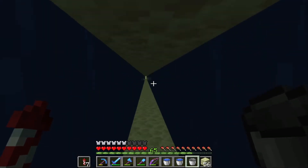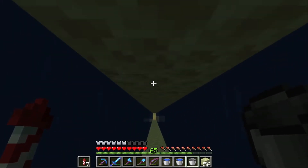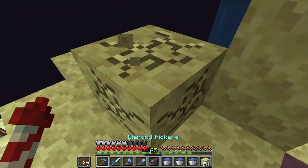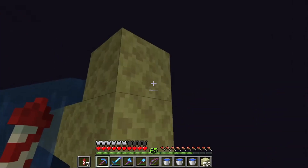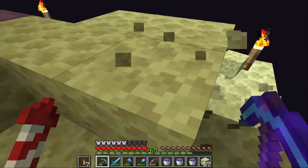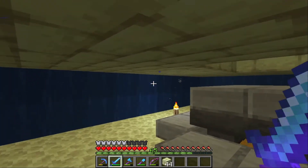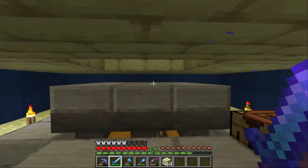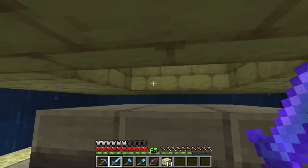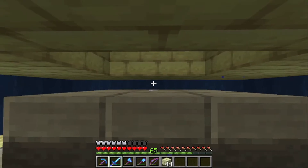Endermen won't spawn here because it's not tall enough for them, and they won't spawn on the top either because of the water. Obviously if they do end up walking onto the top they'll get damaged because they don't like water. What we need to do now is build out this platform here, and then we need to go about 43 blocks into the air and basically build up the spawning platforms for the endermen. This is where we're going to be killing them - the enderman will fall down and we'll just swipe at their feet.